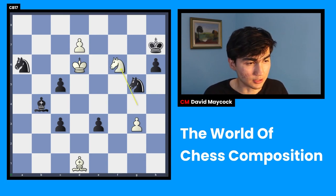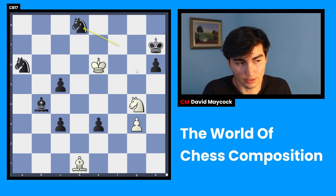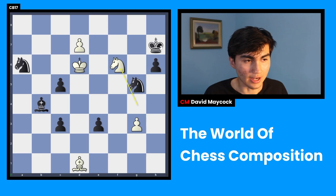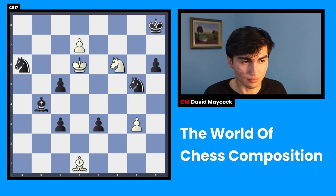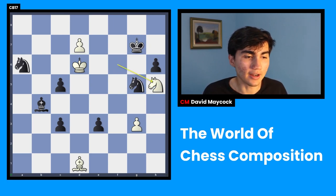The only way to win as white is knight f6. You can't promote to a queen yet because knight f7 is check and you're going to lose your queen — there's no way to force checkmate. So the first move is knight f6. If black goes somewhere silly like king h8, you promote to a queen. So king g7 is kind of forced. And then you play knight h5 check.